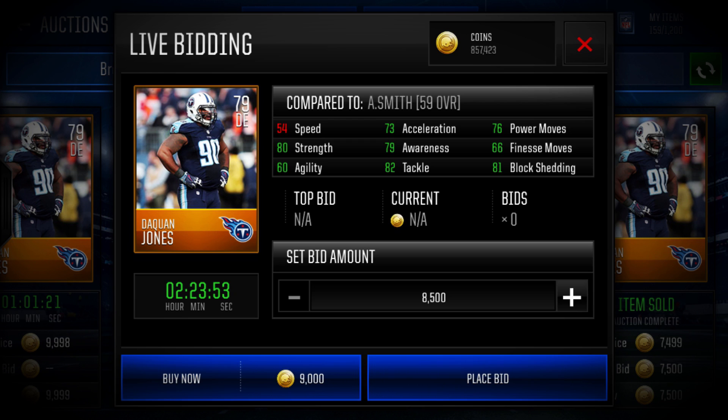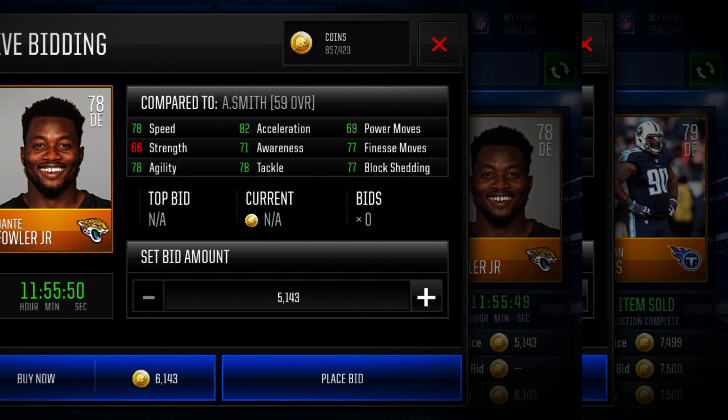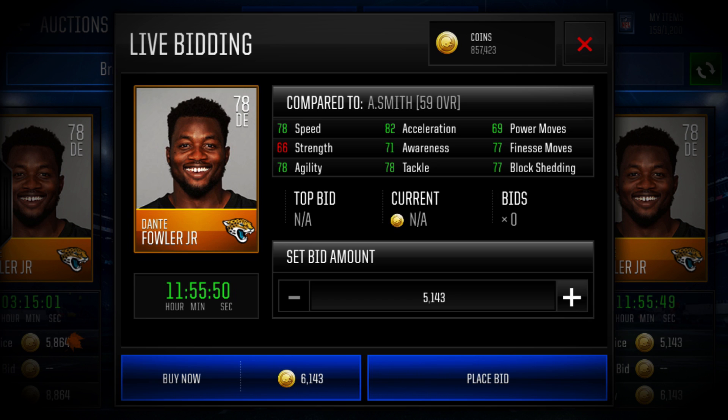Now we're going to head over to the all-around best gold defensive end. This is a mix of block shedding, speed, power moves, awareness, tackle, and strength. Coming in at number one is Dante Fowler Jr. of the Jacksonville Jaguars. The Jaguars are 7-3 right now and should be able to beat the Browns and go 8-3. Dante Fowler has 78 speed, 82 acceleration, 77 block shed, 77 finesse, 71 awareness, 78 agility, and 78 tackle. Now let's slide on over to the elite cards.